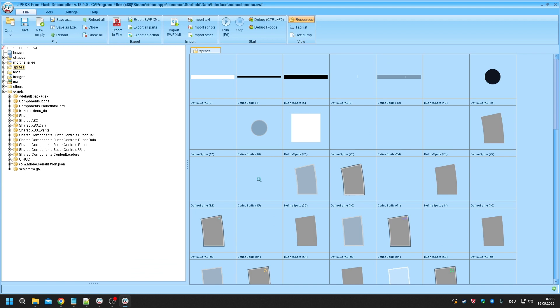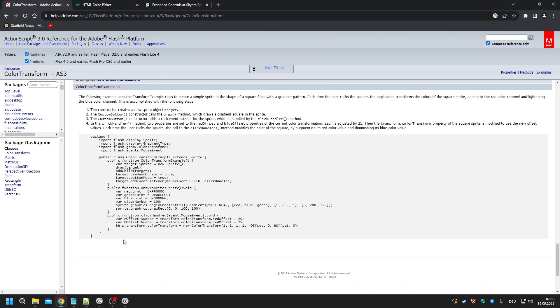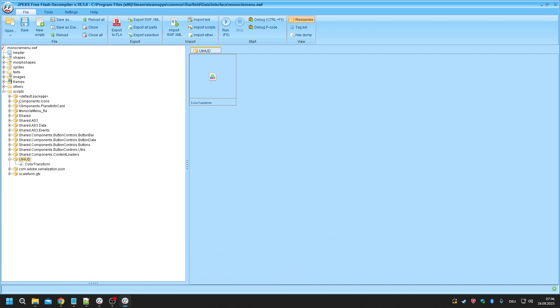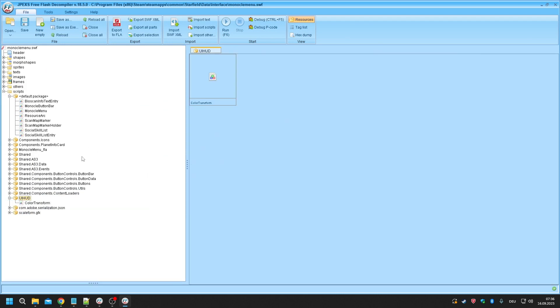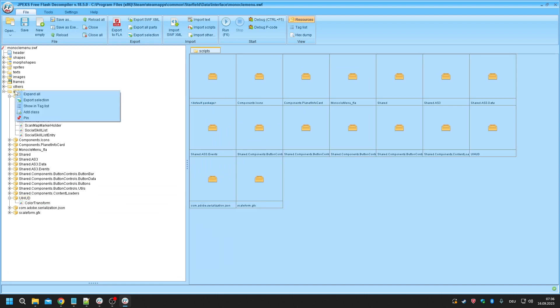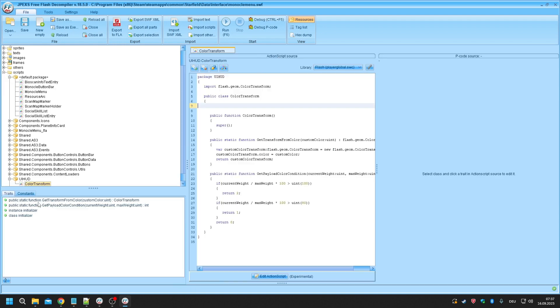The first thing you need is adding your custom color transformation script. You do this first because we will import information into the monocle menu script, and if your custom script doesn't exist you will get a compile error. To add it: right-click Scripts, Add a Class, make sure it's on Existing to ABC, then do your naming. The first instance is your package name - the folder name - then a dot, then your script name. For me that's ui.hot.ColorTransform.